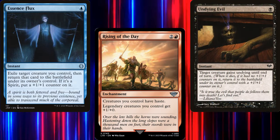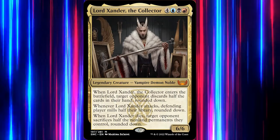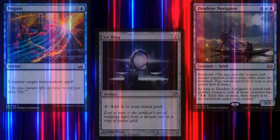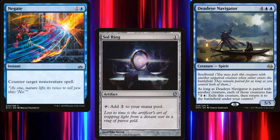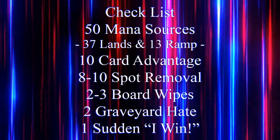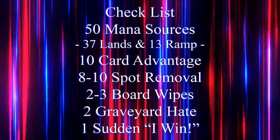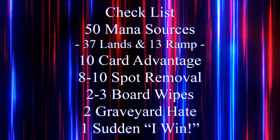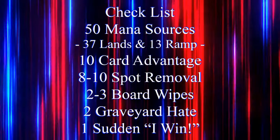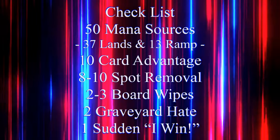Good thing we're in Grixis and have lots of ways to do all of those things. But remember, we're on a budget here, so we'll need to focus on getting our commander on board, then protecting him, then letting him take over the game and crush all before him. Now's a good time to review our handy-dandy checklist: 50 mana sources, usually split between 37 lands and 13 pieces of ramp — though this deck will probably go higher. 10 pieces of card advantage, 8–10 pieces of spot removal, 2–3 board wipes, 2 pieces of graveyard hate, and 1 sudden I-win card.